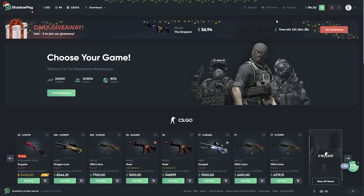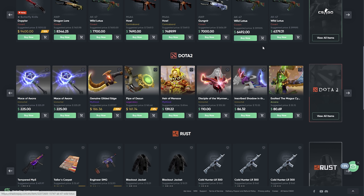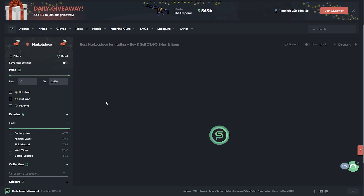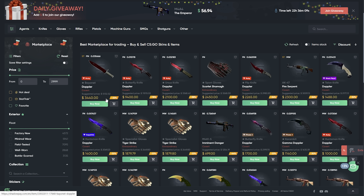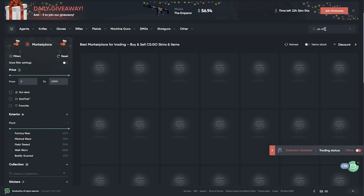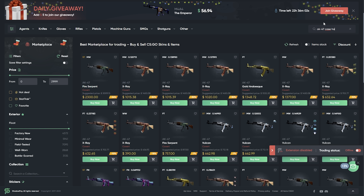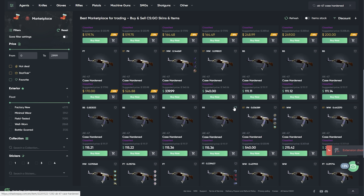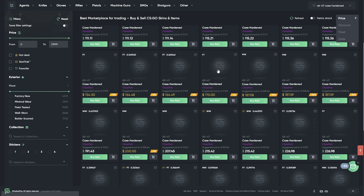If you take your money on HellCase like this and follow my direction, of course you can do the same. I wanna pick an item for the site — I got an idea. Let's try an AK-47 Case Hardened.